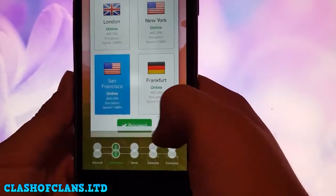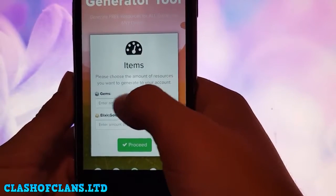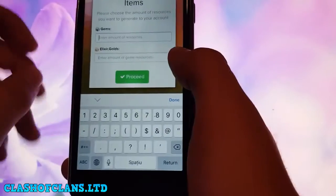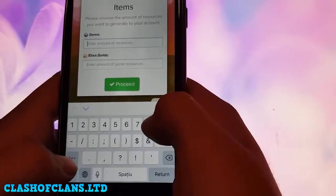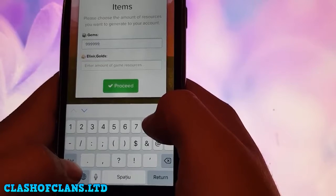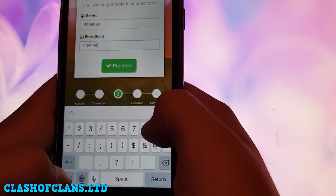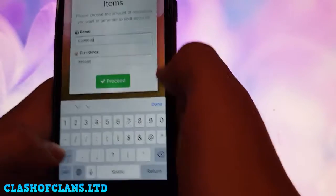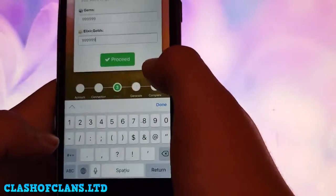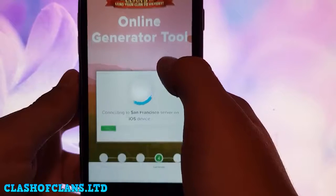I will select the San Francisco server and proceed. Now enter the amount of gems, elixir, and gold you want to add. I'll add my chosen amounts and proceed.